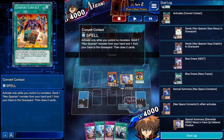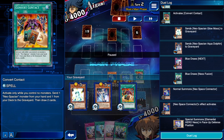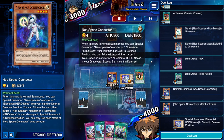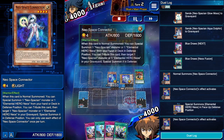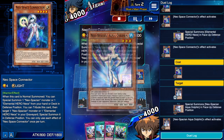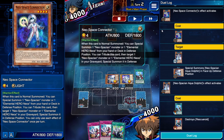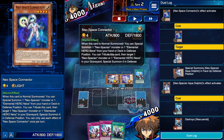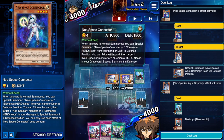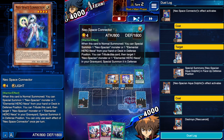With Neospace Connector in hand and a Neospacian in the graveyard, you can make a contact fusion with only Neospace Connector. I special summoned Neos, activated its effect, tributed it, and special summoned Neospacian Aqua Dolphin. Going first with Aqua Dolphin is insane. I activated Generation Next and got to see his whole hand — two Invocation, so he's bricked, and a Rescue Roid.